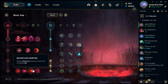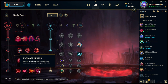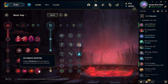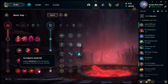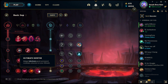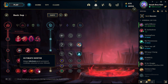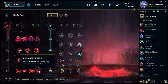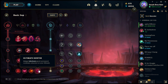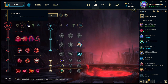Relentless Hunter: get more movement speed, up to a maximum. Ultimate Hunter: permanent cooldown reduction on your ultimate. This can be super helpful on champions with disgustingly long ultimate cooldowns — things like Karthus and Shen, whose rank one ultimate has a 200 second cooldown. That's a massive amount of time in this game you can't really afford to waste.